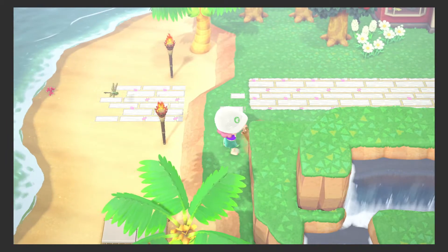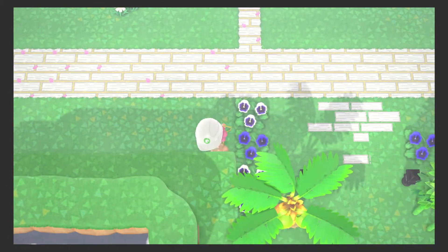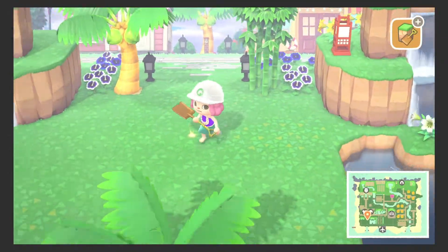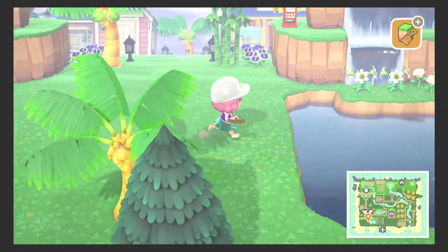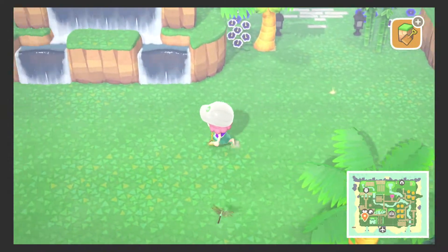Not what I meant to do. I feel like half of the time I'm terraforming is just making things by accident — accidentally placing a cliff, accidentally tearing down a cliff. But these are looking as symmetrical as they can be.